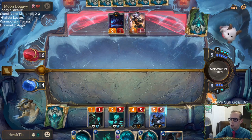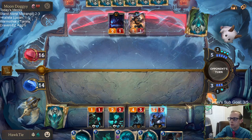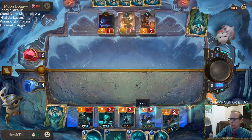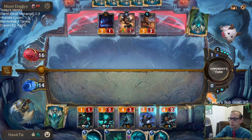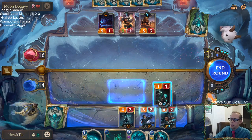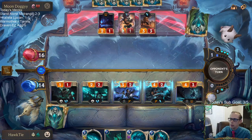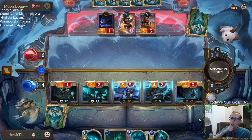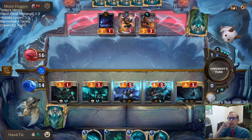Is it better to play Senna first? Kalista's attacking last. I'm going to attack with Lucian before Senna, because if they use a removal spell here, they're going to be killing Lucian. So I want Senna afterwards.